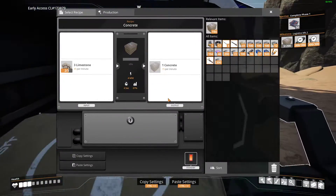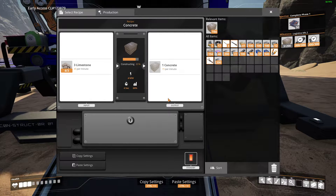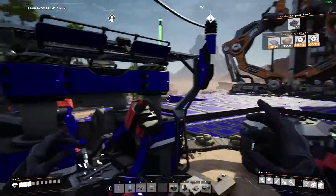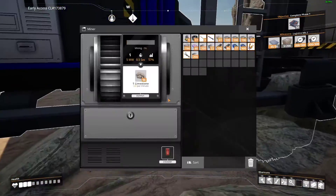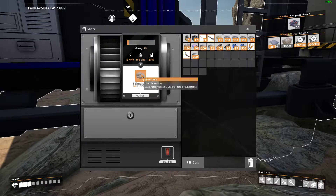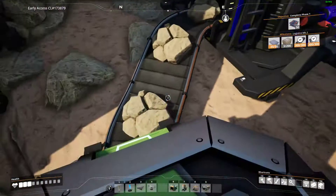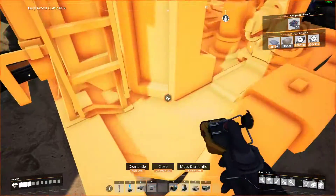Why are you guys so slow? This is 45 limestone per minute but only produces 15 concrete per minute. We could have a third one going. I'm gonna get a third one going — this is inefficient.